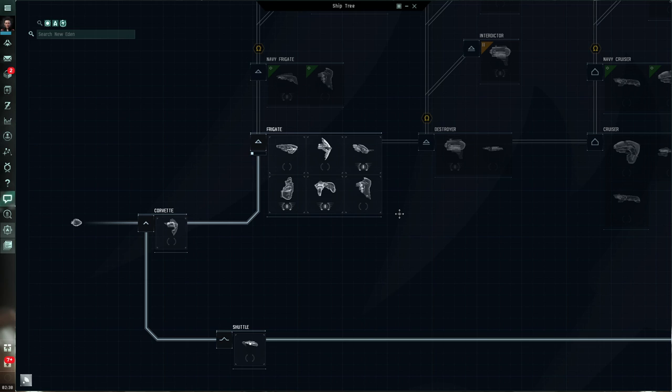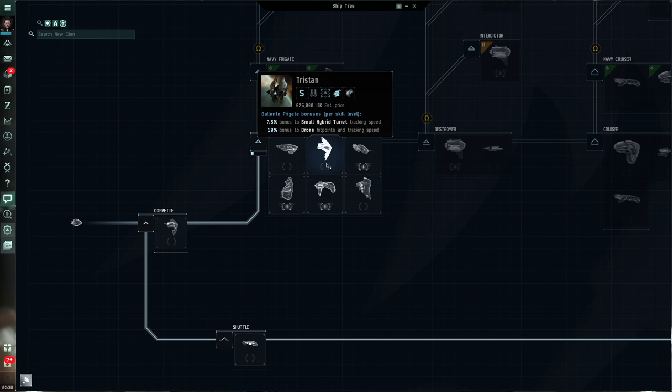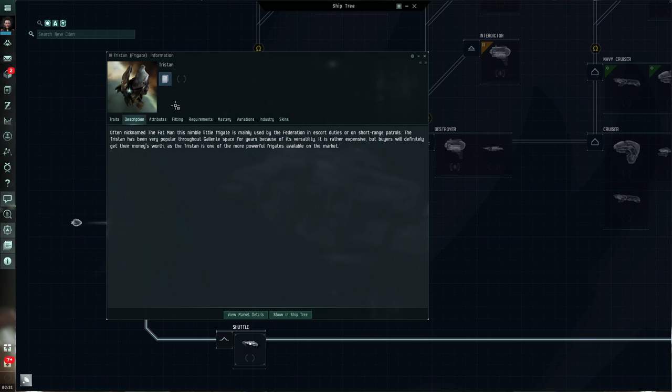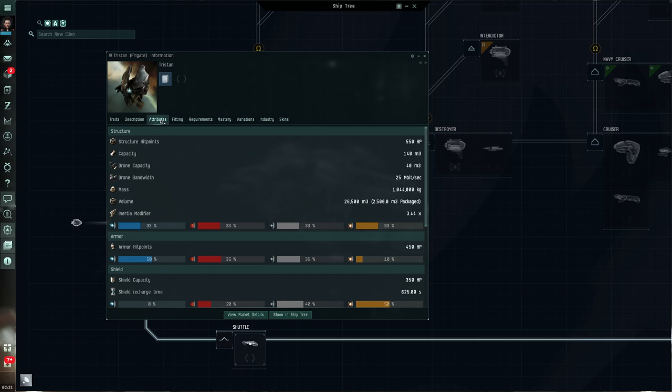Let's get into the meat of finding out information about a particular ship — in this case we're going to look at the Tristan in the Gallente frigate group. When I hover over it I can see its traits: it has a bonus towards small hybrid turrets and drones. Let's click on it and the information panel for the Tristan will open. The first tab, the Traits tab, is simply a repeat of what we saw when we hovered over it. The next tab is the Description tab — usually not particularly useful, more part of the lore or history around that ship. But the next one is super critical: the Attributes of the Tristan.